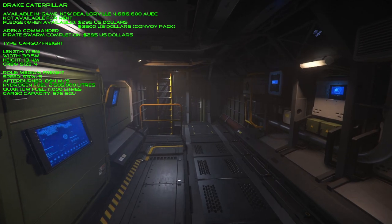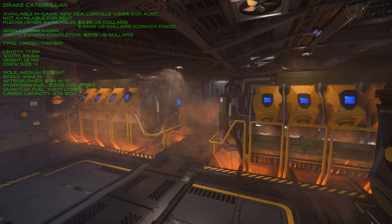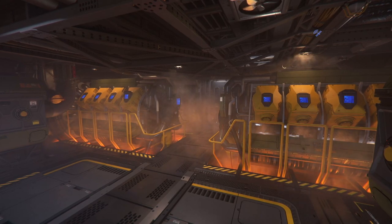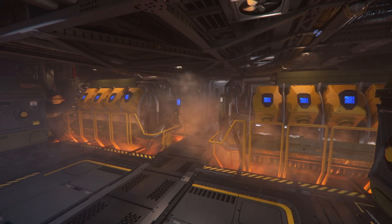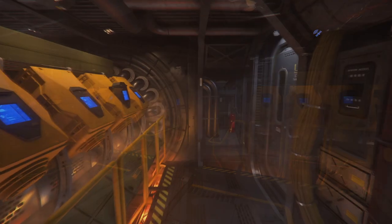Speaking of payload, the Caterpillar can haul a total of 576 SCU — the highest amount of any ship in the Verse currently. With its very industrial interior appearance, it has just the right feel and atmosphere for its role.